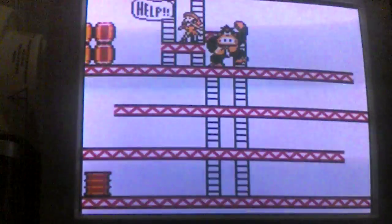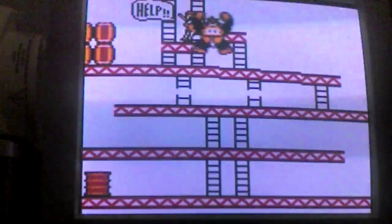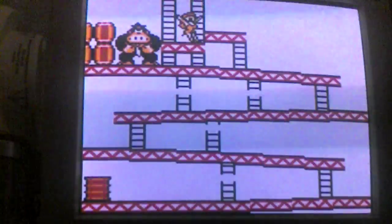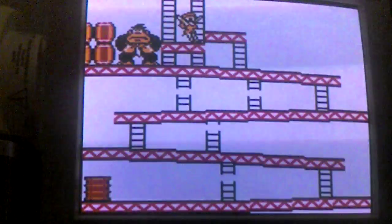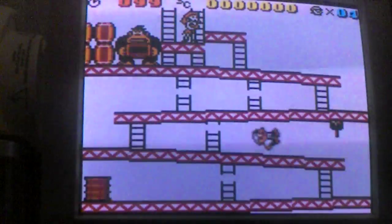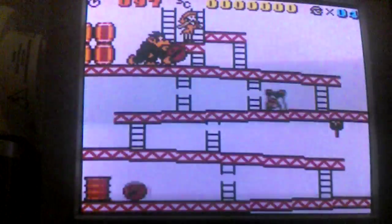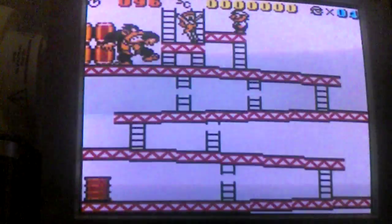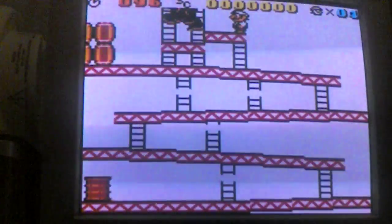And here it comes. Destroying the bit. And left start. Time for a trick — pulling down and pressing jump. That makes it easy for getting up.